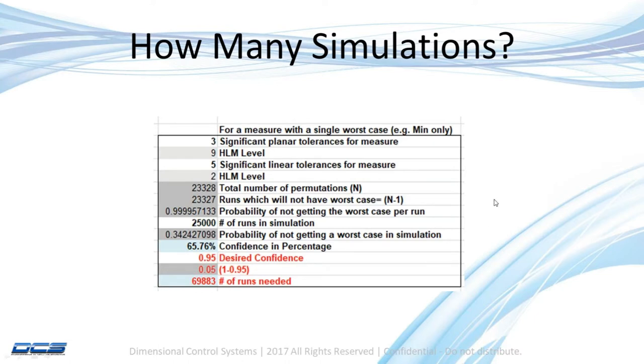With this spreadsheet — and I'll show you how to use it in a second — it just takes several inputs, and then at the bottom it tells you how many runs you need to be 95% confident that one of the builds it showed you was the worst case.